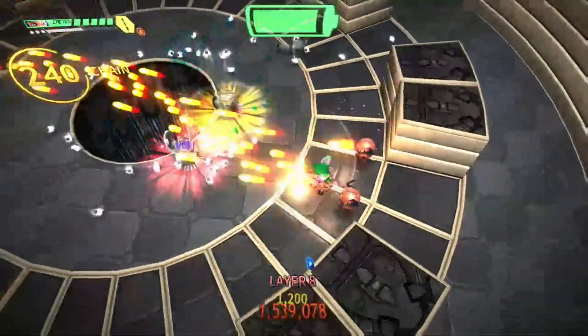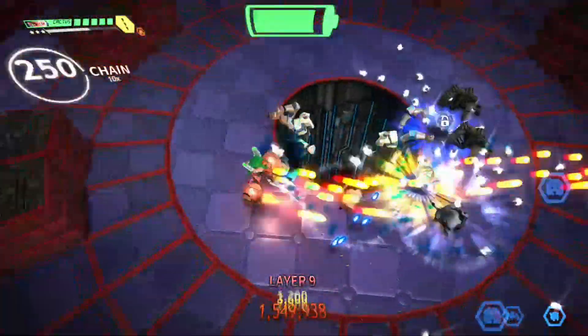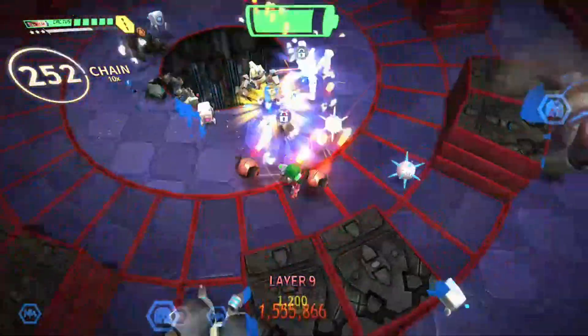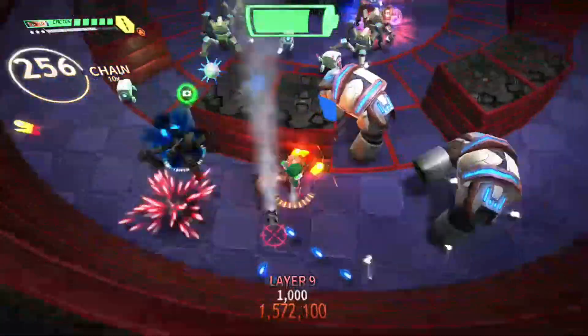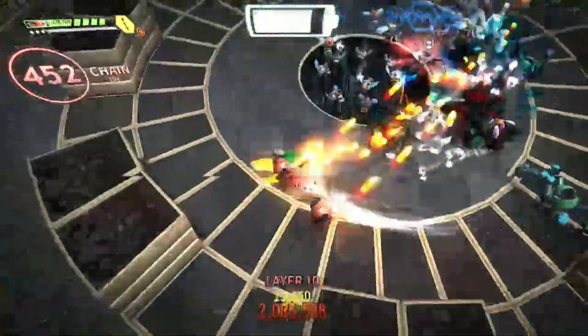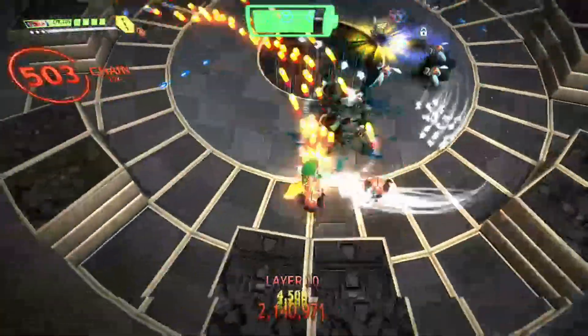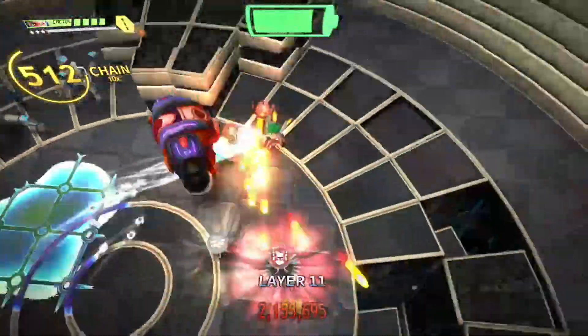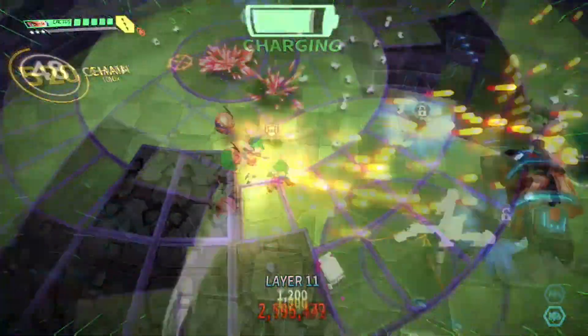Now the levels are pre-generated, meaning that if level 12 rotates clockwise, it will always rotate clockwise. The enemies will always be the same — it's just random where they drop down on the map. That being said, if for some reason you are having difficulty on a certain level, write down what level it is and why it's difficult. I have the advantage of having video footage of my playthroughs, so I actually went back and studied where I died, and it helped a ton.